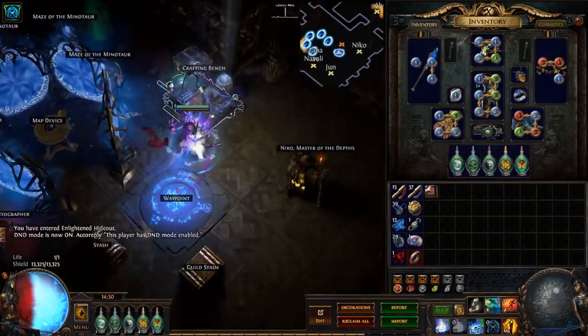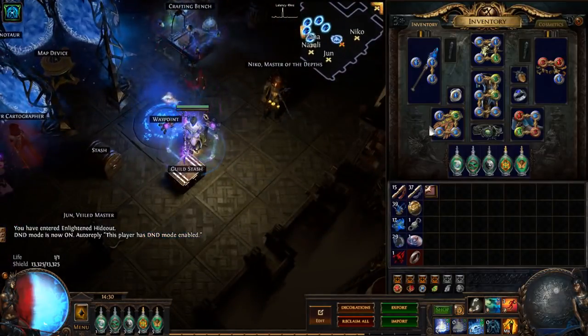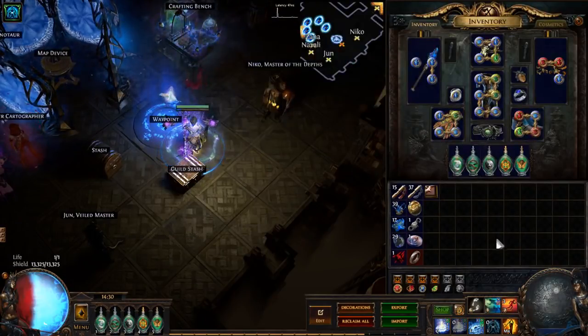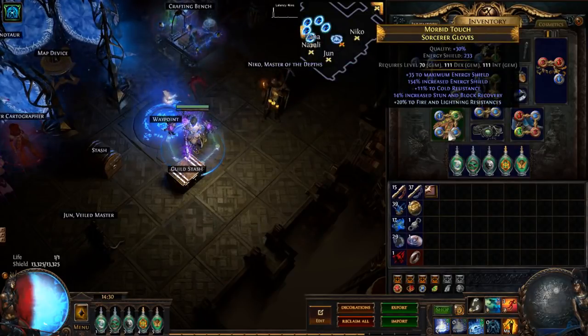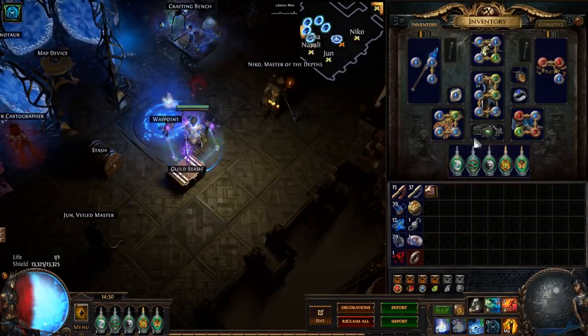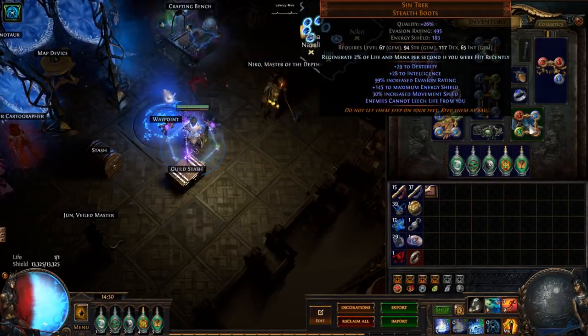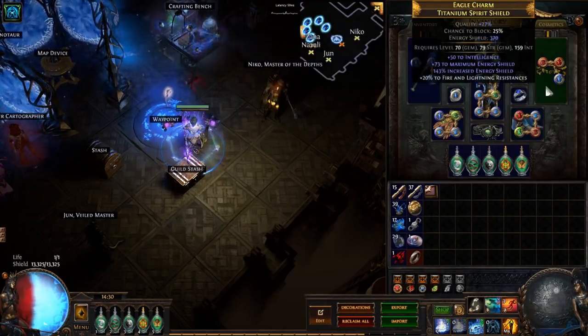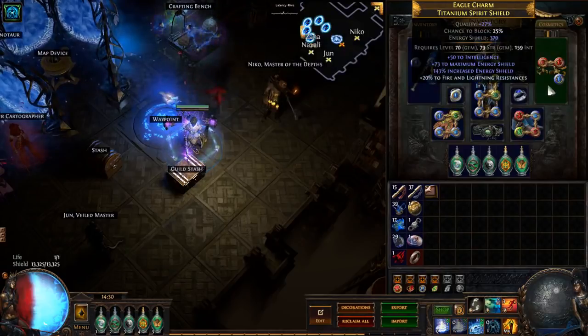It's a CI build, so we've got a lot of ES gear and ES bases all across the board. If you want to craft your own, Dense Fossils by themselves can craft pretty much everything. The only exception is I've been working on a pair of boots where I used Dense and Shattering Fossils to get the movement speed, but pretty much Dense Fossils across all the ES bases.